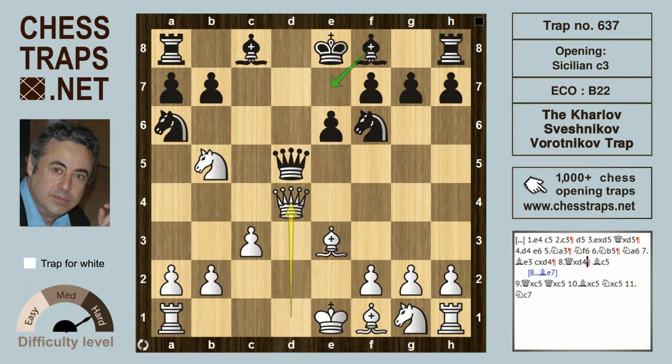Were black to play a move like bishop e7, it would be pretty much dead equal. Also quite common here is the move queen takes on d4, with a slight advantage for white. But black loses immediately if he plays the natural-looking move bishop c5.